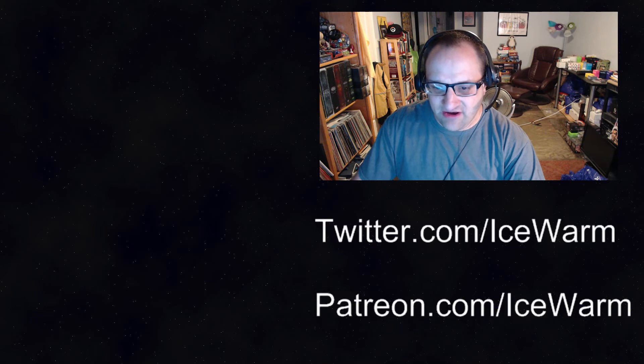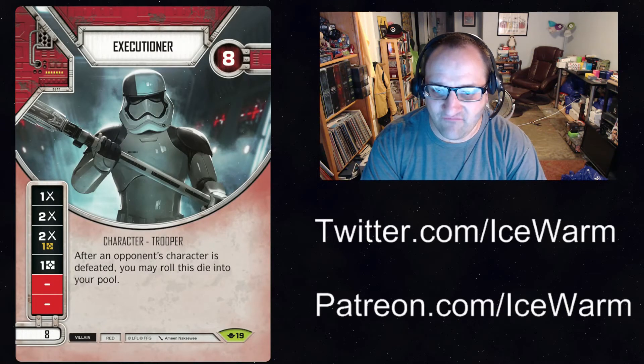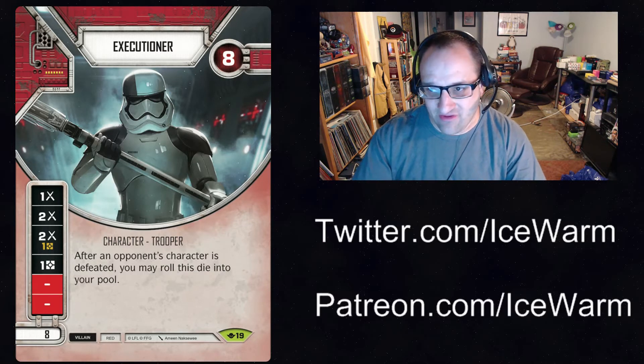First card up is the Executioner. Red villain, not unique, eight health, eight points — that one-to-one ratio. The sides are: one melee, two melee, two melee for a resource, resource, two blanks, and an ability. It's also a trooper character, so anything that triggers off of troopers or helps troopers out will work with the Executioner.